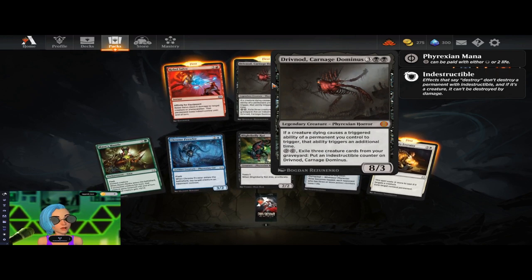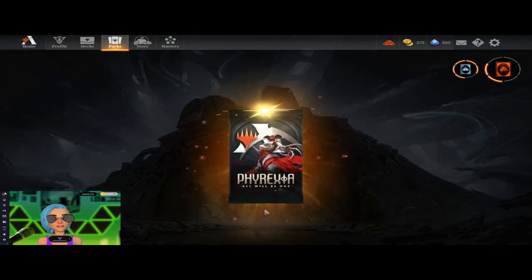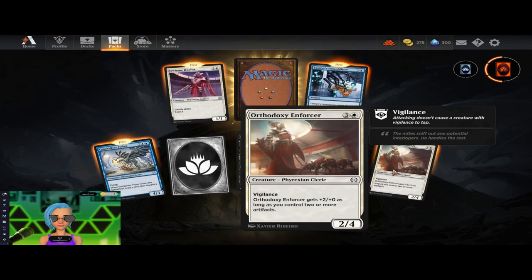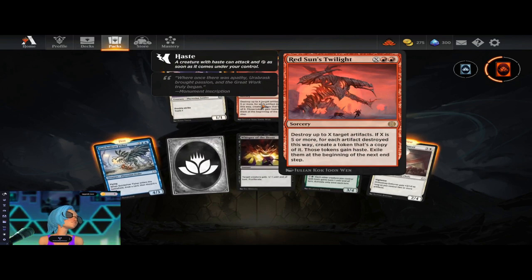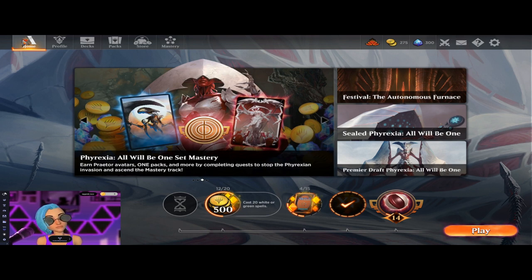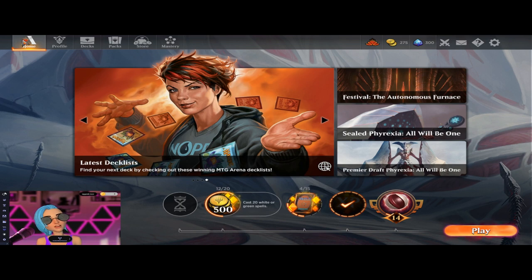You might end up in my aristocrats deck. Final pack — let's hope we get some good pulls. We got a crafting card, a Drake, and we got Red Sun's Twilight — so we're only three away from having the whole set, that is nice! I hope you all enjoyed watching me play some Magic and ramble on like I always do. If you enjoyed the content, make sure to drop a like, comment, and hit that subscribe button and turn on all notifications.